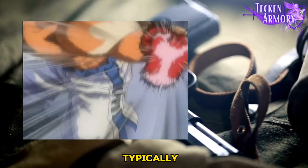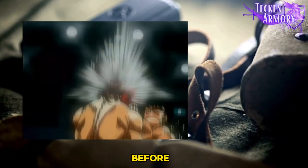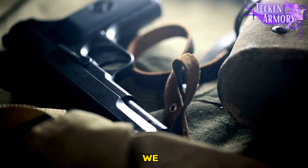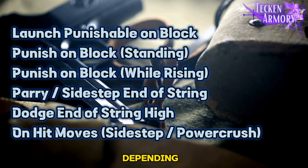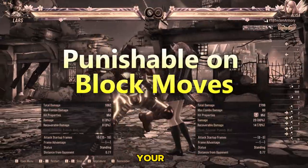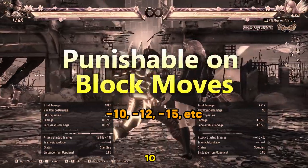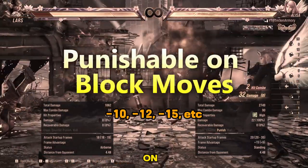A punish is your attack, typically executed after a block, ensuring it lands on your opponent before they can regain their guard. We have several types of punishment depending on specific situations. Punishable on block moves are those you can punish after blocking your opponent's attack.